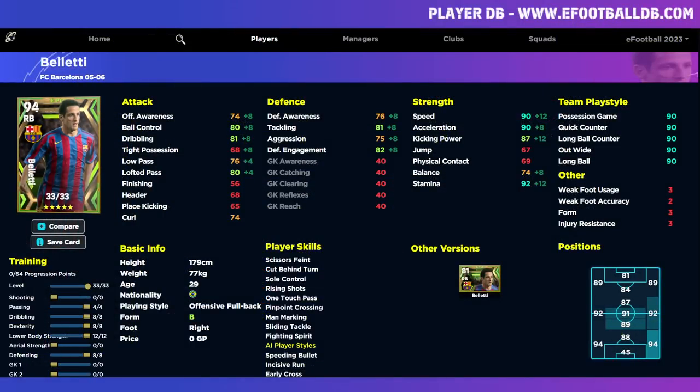The recommended build is four into passing, eight into dribbling and dexterity, eight into defending, and twelve into lower body. That gives you a fairly average attacking and defending right back with 90 speed, 90 acceleration, and 92 stamina — plus they get a boost. He has unwavering form, so with a form arrow boost you'll have 90-plus speed across many stats. However, this build only gives 80 lofted pass, which is disappointing. He does have one touch pass but no defensive cards, so you'll need to build him up a bit.